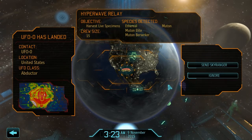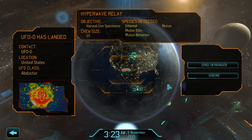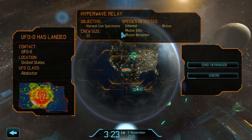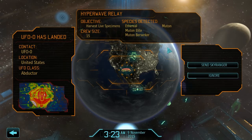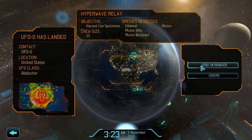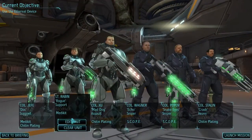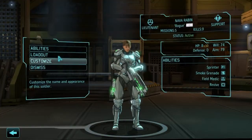We're going to take out a new UFO - UFO zero, apparently class abductor - and they're trying to harvest some live specimens. I'm going to show you guys in this video some new armor: the ghost armor, as well as using the psi armor to hopefully capture the minds of some different enemies besides the thin men. Let's send our sky ranger.